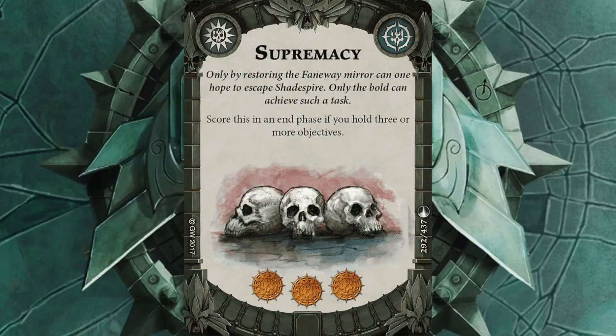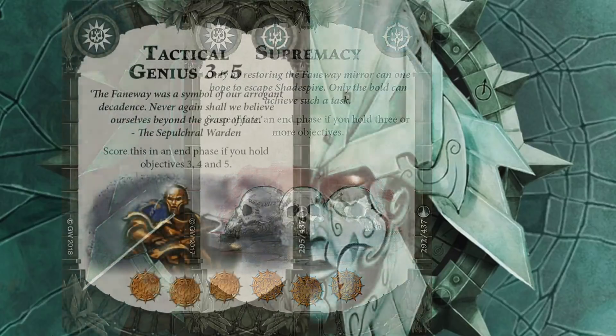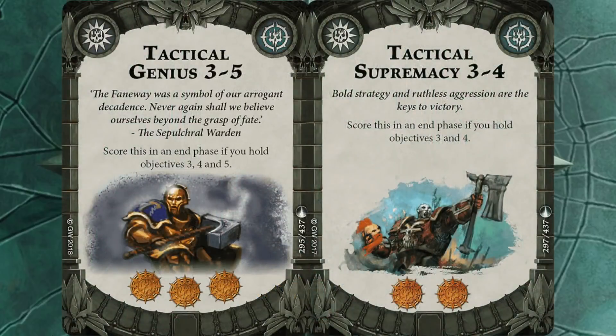Supremacy is another one to go along with Hold Objectives one to five. Hopefully if I get Supremacy in hand and some objectives I can double up on my glory. The last two cards are related: I've gone for Tactical Genius three to five and Tactical Supremacy three and four. If I can get three, four, and five near me I can grab those easily, hopefully along with Supremacy. I was undecided whether to spread with Tactical Supremacy one and two or double down on Tactical Genius three to five and Tactical Supremacy three and four — I figured to double down because if I can get both that's five glory, which is a massive jump.